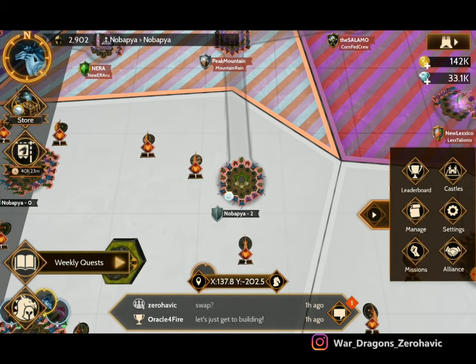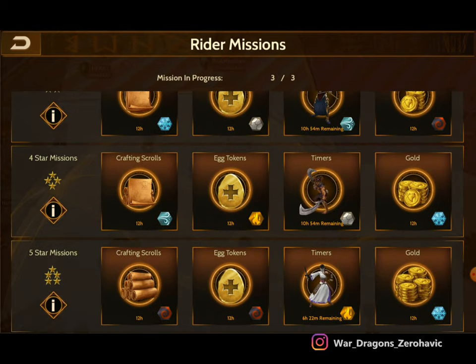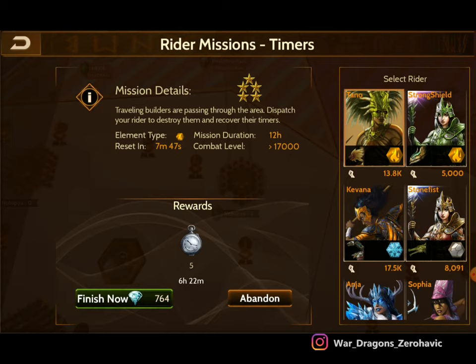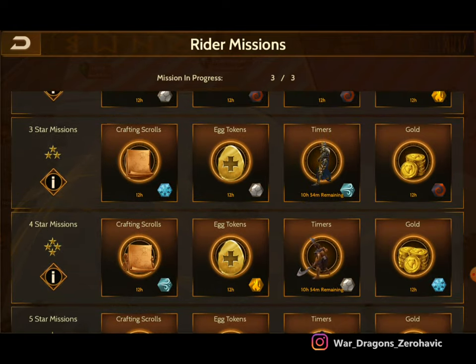First thing you want to do to get some easy timers is go to the missions and load up on all the timer missions. If you can get to the five-star portion, use 'Finish Now' to get five more timers, then keep doing that repeatedly. You can get a whole bunch of extra timers — preferably aim for the two-star up to the five-star missions.